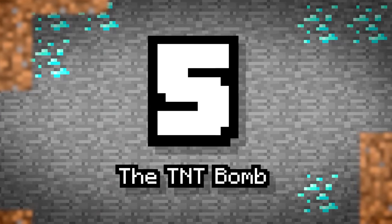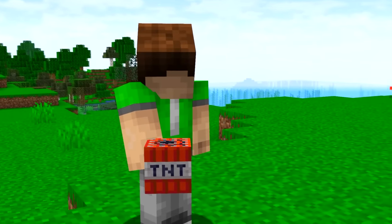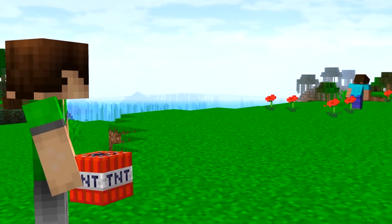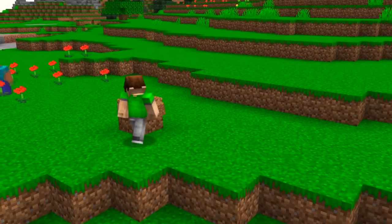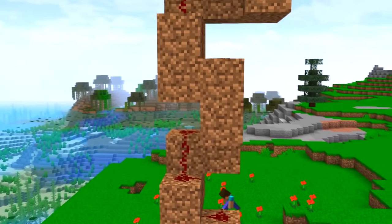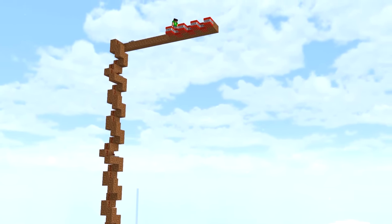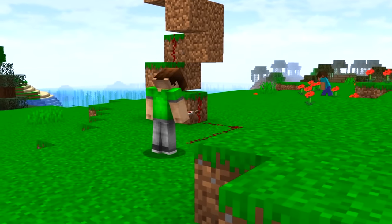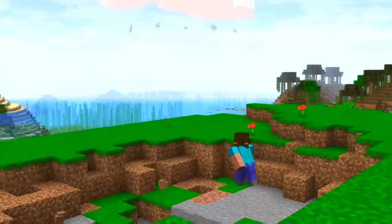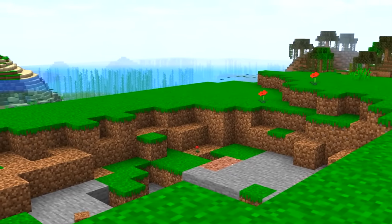Number 5: The TNT Bomb. We've already used TNT, but we made Steve go to it. Now we're gonna make the TNT go to Steve. How? Simple gravity of course. Wire up a huge set of TNT using spiral blocks into the sky — you could even just use a chain of redstone torches. Either way, link it up to a trigger and Steve won't know what's coming. Not from ahead anyway. Maybe if he looks above though — oh well, too late I guess.